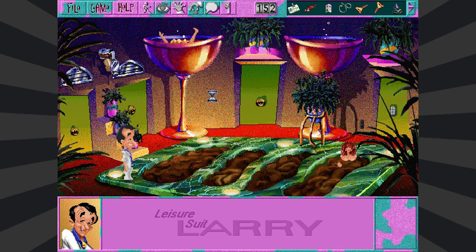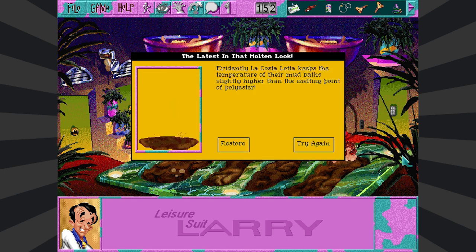Let's take a mud bath just for fun. Wow, free mud baths? I think I'll jump right in. Go ahead, Larry, nothing bad will happen. The question is, will polyester protect you from this extremely hot mud? Evidently, La Castellata keeps the temperature of their mud baths slightly higher than the melting point of polyester. That is just such a horrifying way to go — your polyester suit melts into your body and you slowly roast alive in mud. The latest in that molten look.